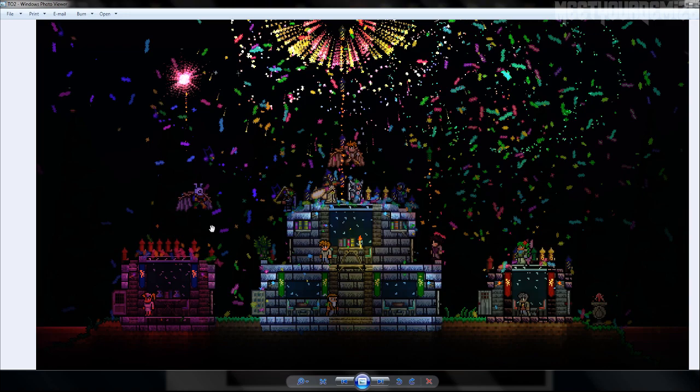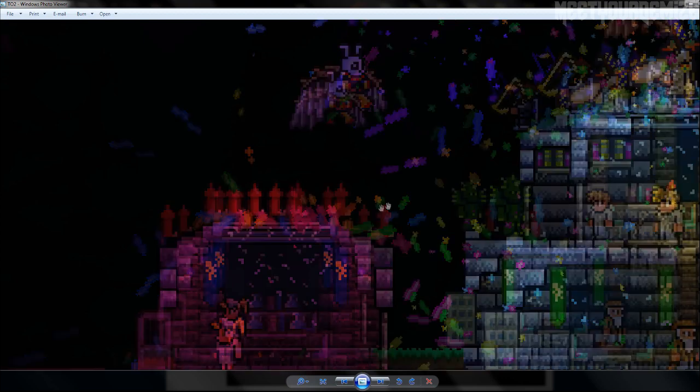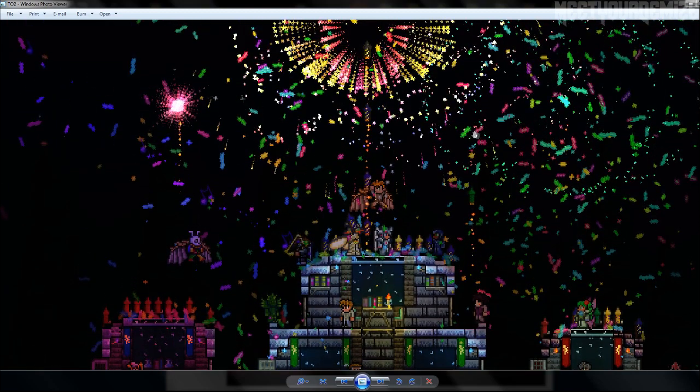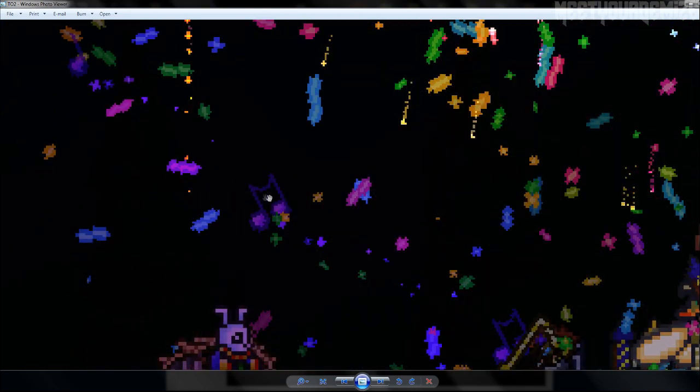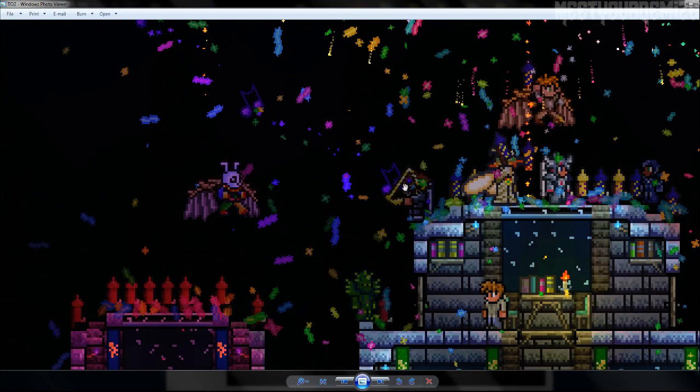One of the big things in this update is the addition of fireworks. You can see the rockets are all set up — it seems like they're one-offs. It also seems like there are note blocks radiating from the area, but actually those are from the heart. Very cool stuff.